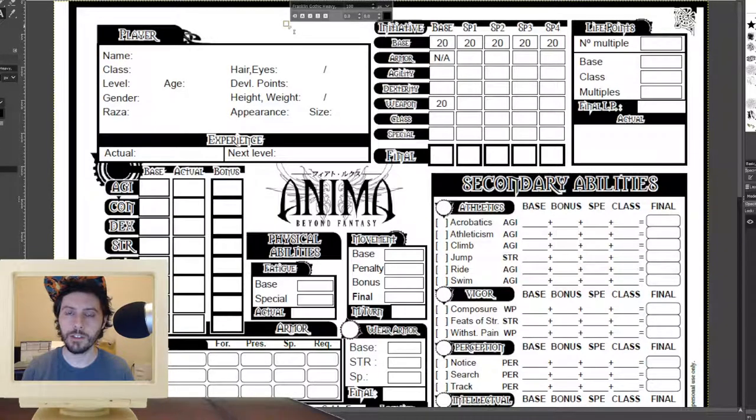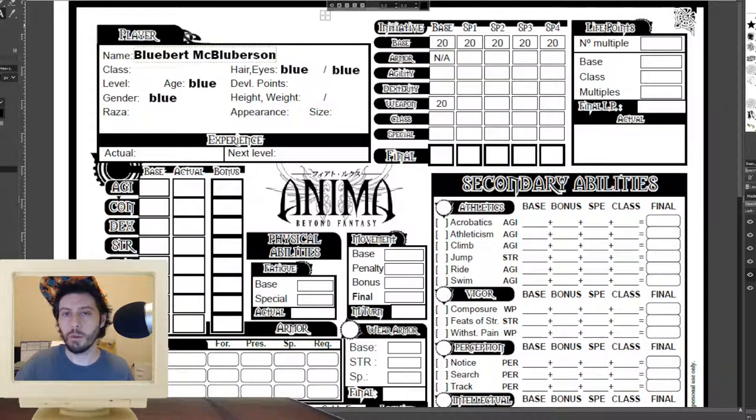We're just going to start straight from the top of the character sheet. We have all of the ancillary roleplay elements — character name and other roleplay details that you're free to pick and customize at your leisure. They have no standard in-game benefit. Anima is interesting because it has both levels and build points. Starting the game at level 1 affords you 600 build points, which you'll spend across the whole character creation process. There are also a series of other character building resources besides development points that you'll be using throughout — it has a lot of them.